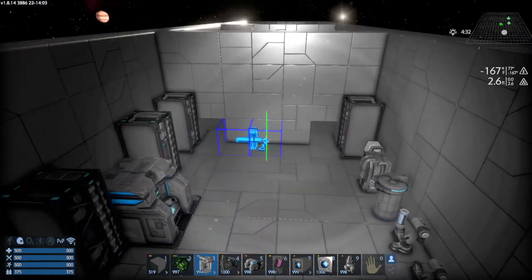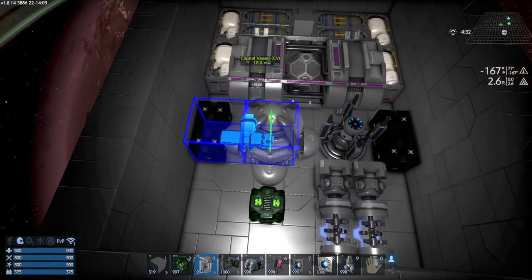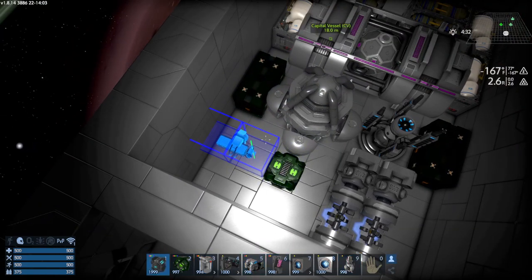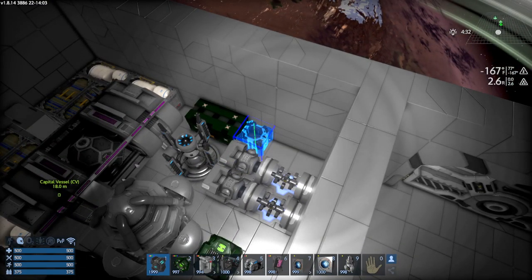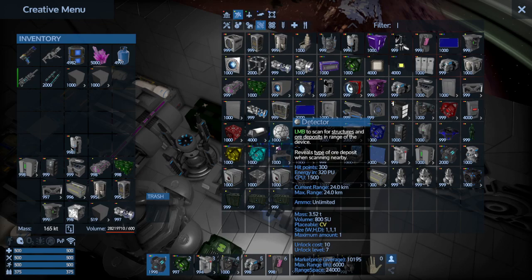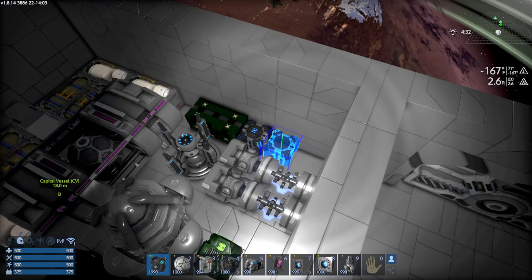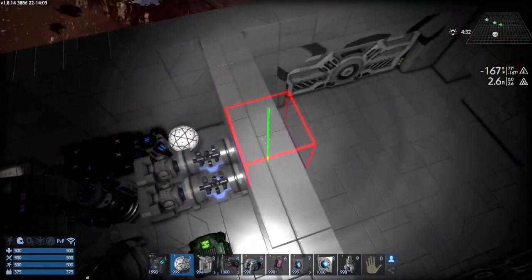I want to go back to my utility room — the power room — and add some other things I didn't think about. We're going to want a wireless connection in case you want to connect to your base, so let's put that down here somewhere. Also another handy one to have: a detector. It does cost a little CPU but you're going to want one if you're exploring in a capital vessel. We'll go ahead and put a detector right there.